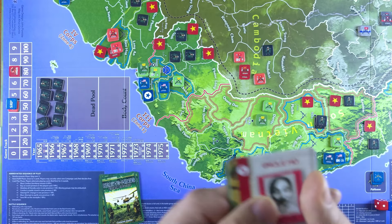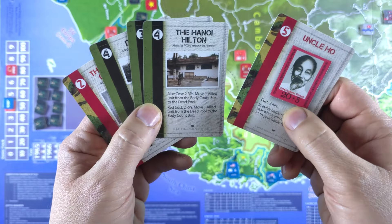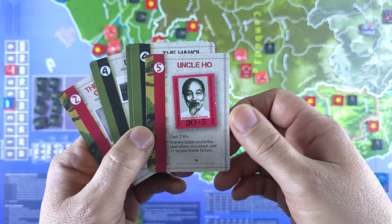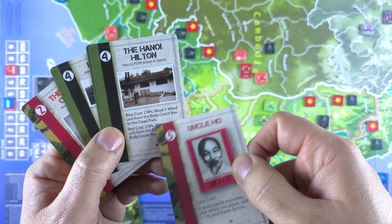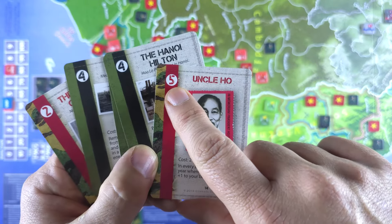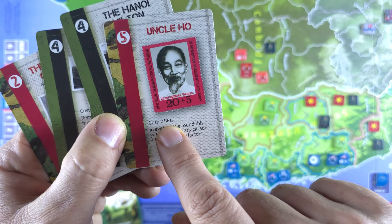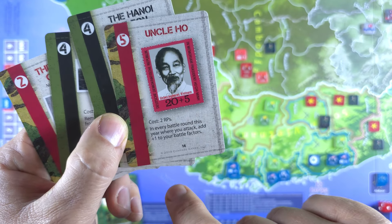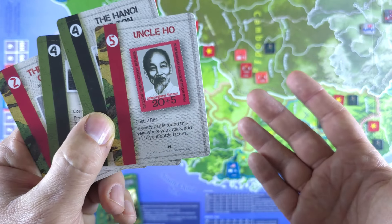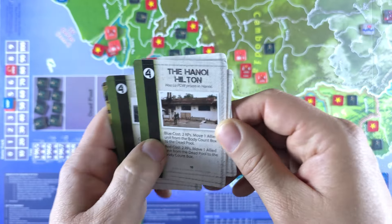So let's look at the red deck since they go first. We have three black cards in here — black cards will have events for both sides. This being the red turn, they would play the red event. We have Uncle Ho with five resource points — that's a pretty powerful card. The event costs two of those five RPs, and in every battle around this year where you attack, you add plus one to your battle factor. It's a die roll modifier on your battles. Pretty good card.